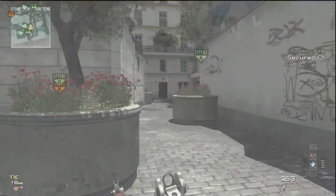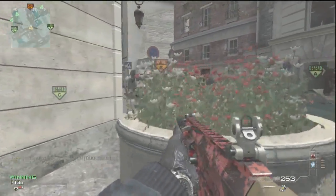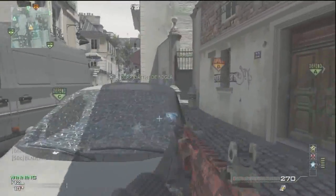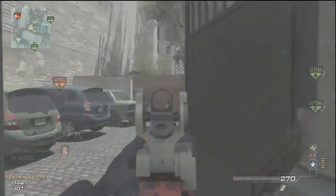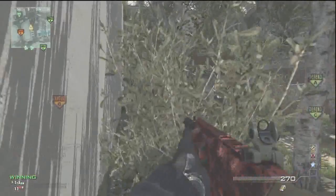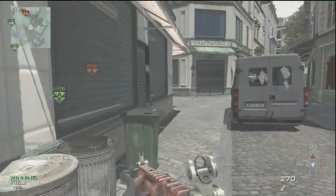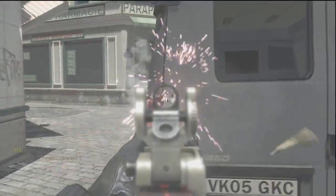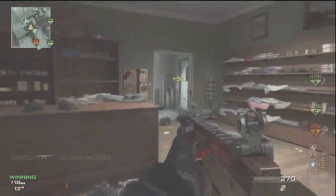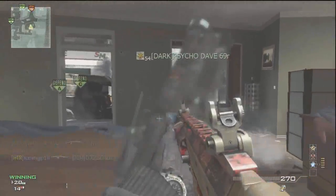Today we have got the ACR in a lovely red tiger camo. I know exactly why I've got red tiger on. I had two classes for the ACR — one was set up with Sleight of Hand and one with Scavenger. Without Scavenger as your starting perk, you lose the benefits of Scavenger Pro. So I started running Scavenger Pro as my first perk and having Sleight of Hand as my first unlock if I'm using Specialist, which I think is a much better way of working it, and you never have to worry about running out of ammo.